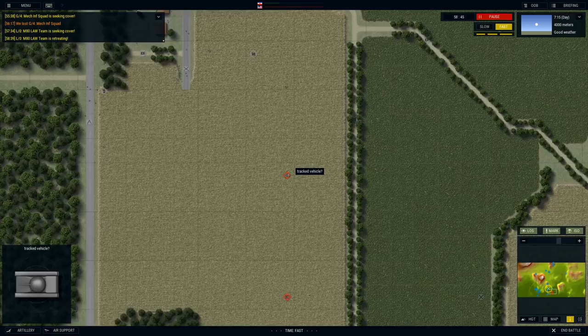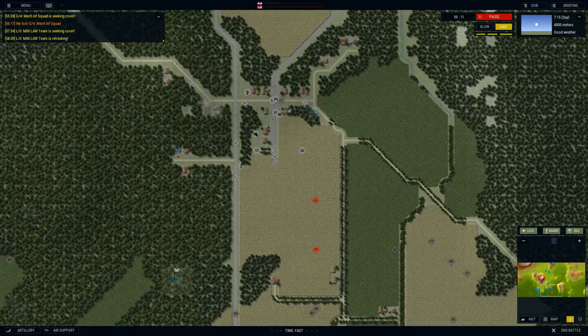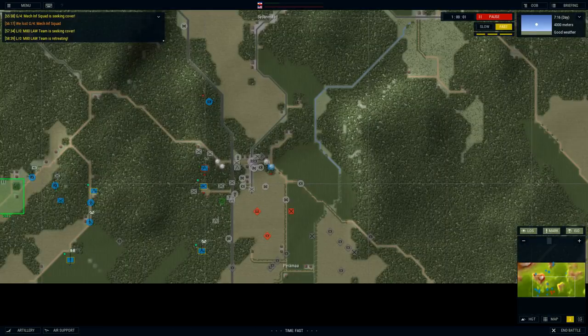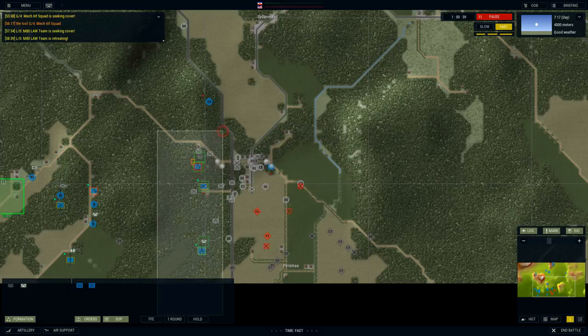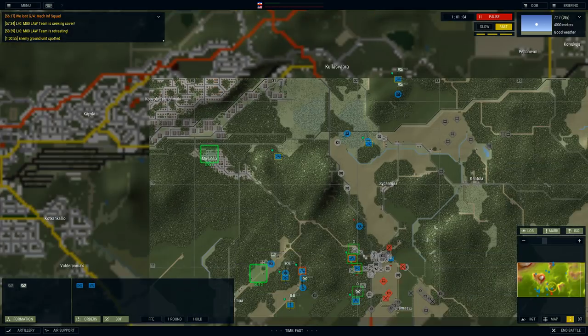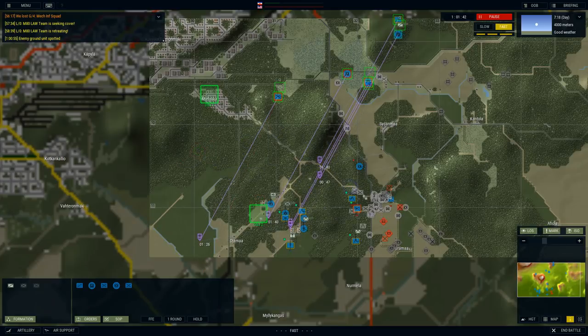That's a tracked vehicle — that could be a tank — and our LAW team is retreating. This is our anti-tank team; that's not the team I want retreating in this situation. I actually want them a lot closer. That has to be a tank — has to be. Infantry behind as well — look at that, one, two, three infantry units. I never thought I'd be this desperate, but we're going to send these guys down too. If the enemy doesn't make any serious moves, then we'll call it a ceasefire.